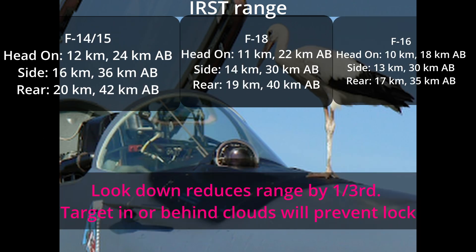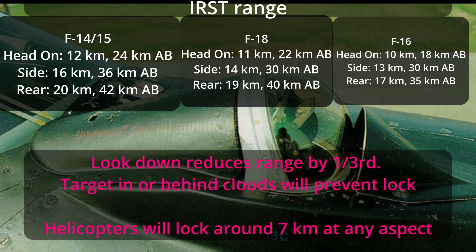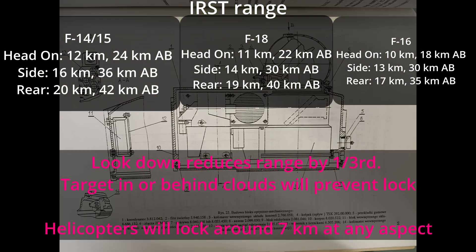If the enemy has clouds behind them, it might also decrease the range a small amount. If they enter a cloud deep enough, you might lose lock entirely. As for helicopters, they can be detected about 7 kilometers away — aspect doesn't matter — which is thankfully fixed over FC-3, where helicopters could be detected three times farther away both behind and in front.